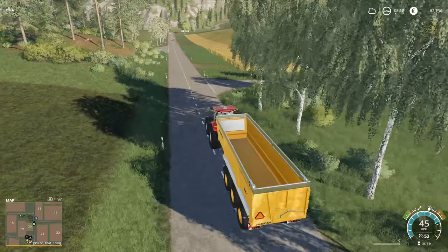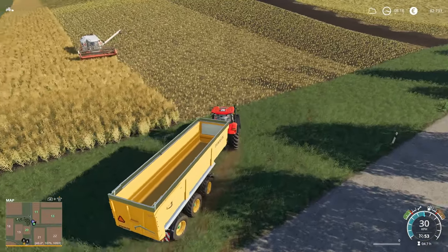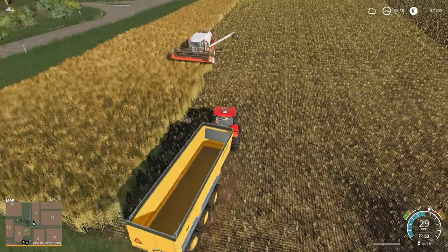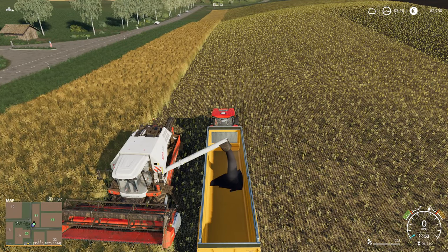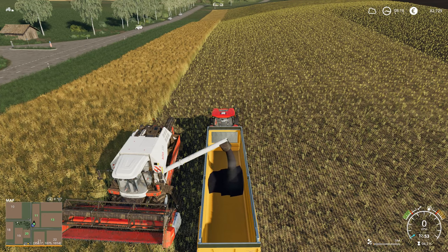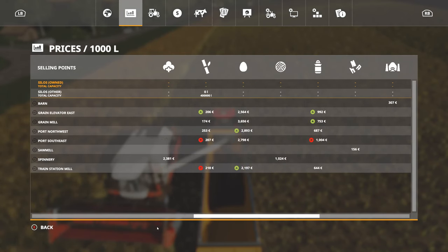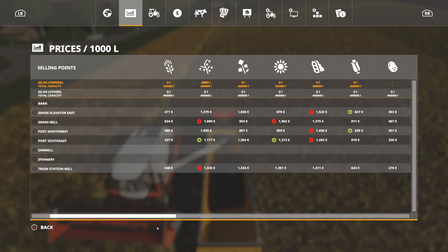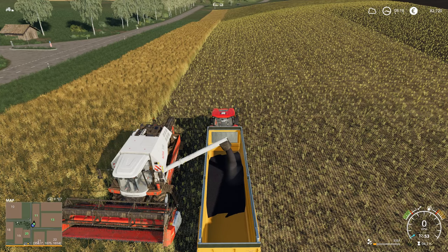Basing what you're going to plant today on today's prices is not always going to work because the prices change constantly. By the time we harvest and sell it, things may have changed. But lacking any ability to predict these price movements, I don't think we have any better option than just making a decision based on today's prices. I think it's better than just picking one arbitrarily at least.